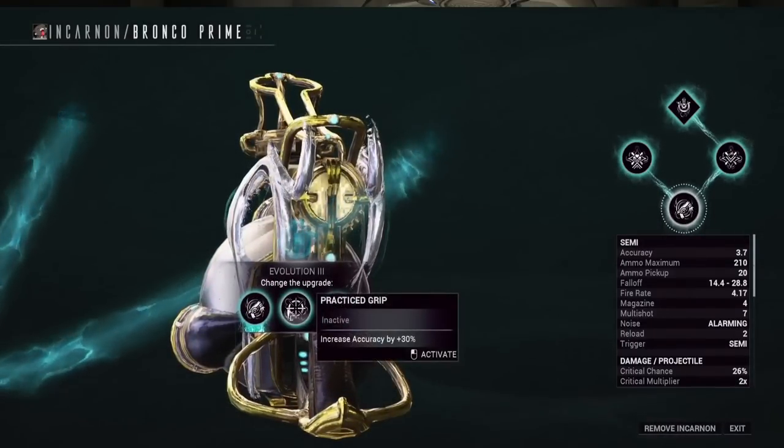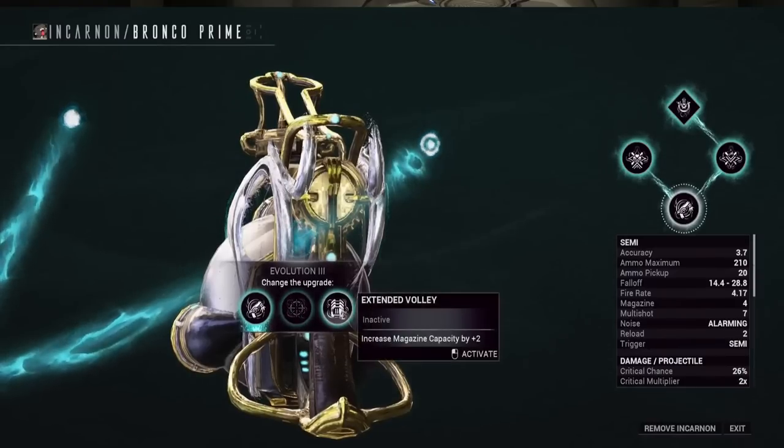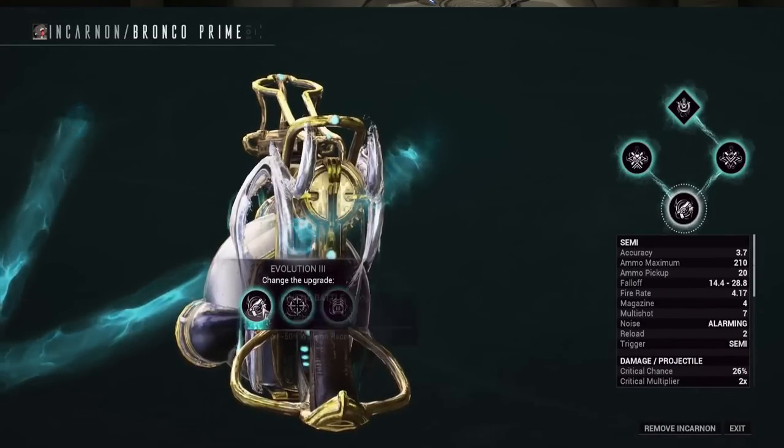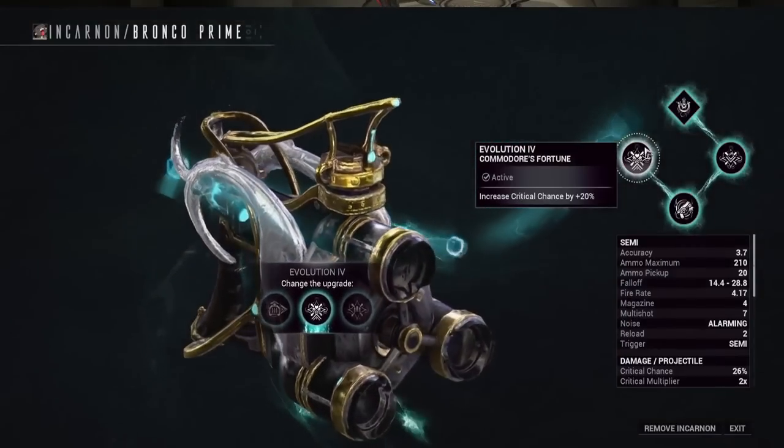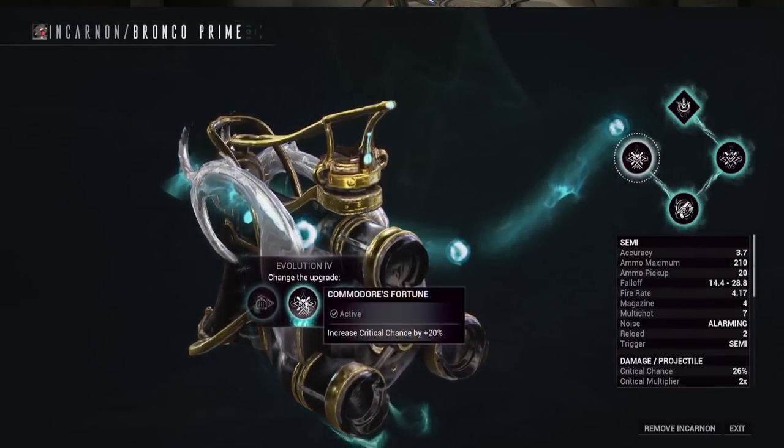For tier three I went with reduced recoil. The other choices are plus accuracy and plus magazine size. This thing reloads a lot, so if you don't have problems with the recoil, go with the plus magazine size — it has a four-round magazine at base.